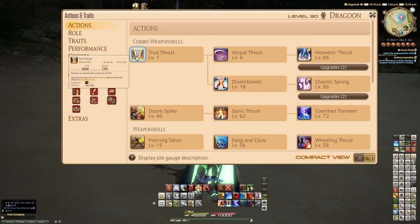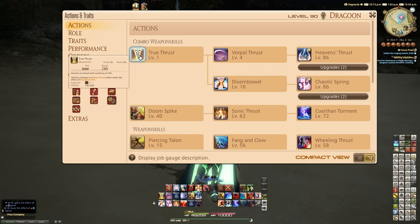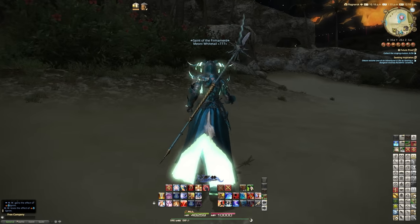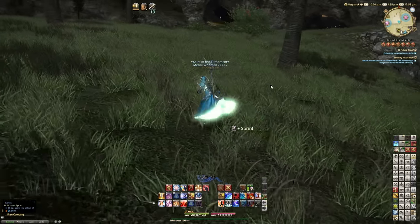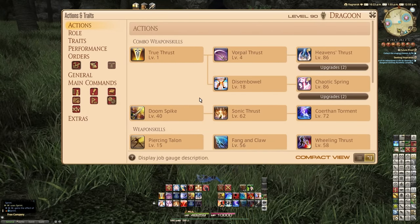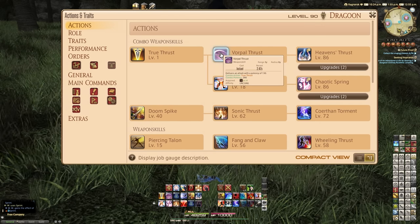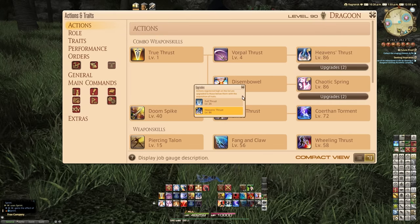This will actually show you not only the abilities that you can drag to your bars — as you can see, you can drag those on — but it'll show you what they combo with. This is incredibly useful, and I really wish this was around much earlier in the game, at least when I started playing. Because this allows you to pick up a job and go, how does this work? What combos with this? Of course you could learn normally — go up to a monster, press a button, and another button will light up. But having a good idea beforehand, knowing that after you press True Thrust you have those two choices of Disembowel or Vorpal Thrust, and what those chain to — to Heaven's Thrust or Chaotic Spring.